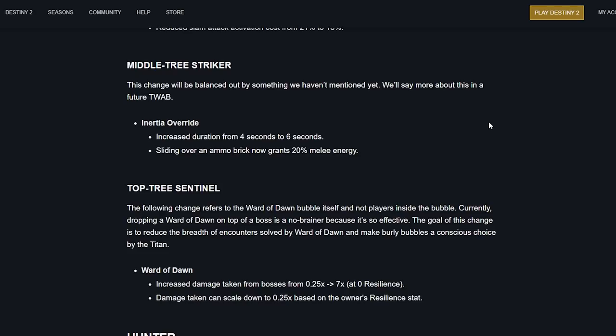Middle tree Striker: this change will be balanced out by something not yet mentioned — more details in a future TWAB. Inertia Override duration increased from 4 seconds to 6 seconds, and sliding over an ammo brick now grants 20% melee energy. I don't really understand what else they're referencing here, but they're not nerfing the Supercharged Smash damage, which is good.